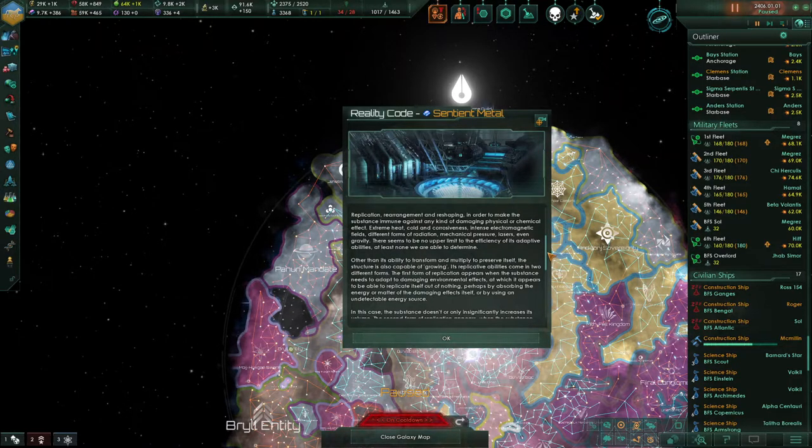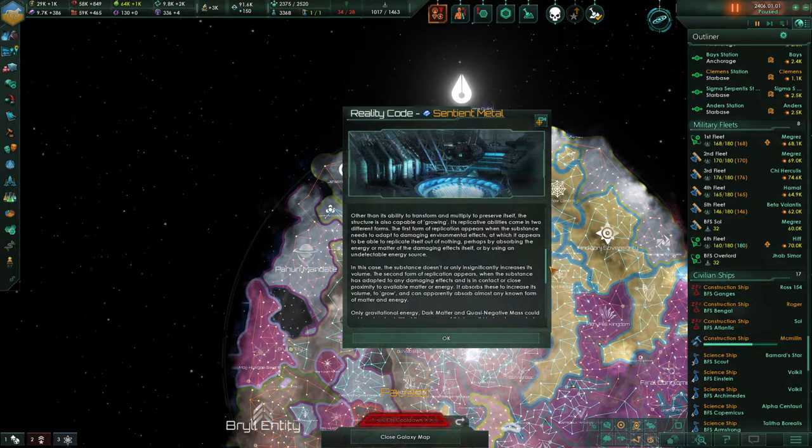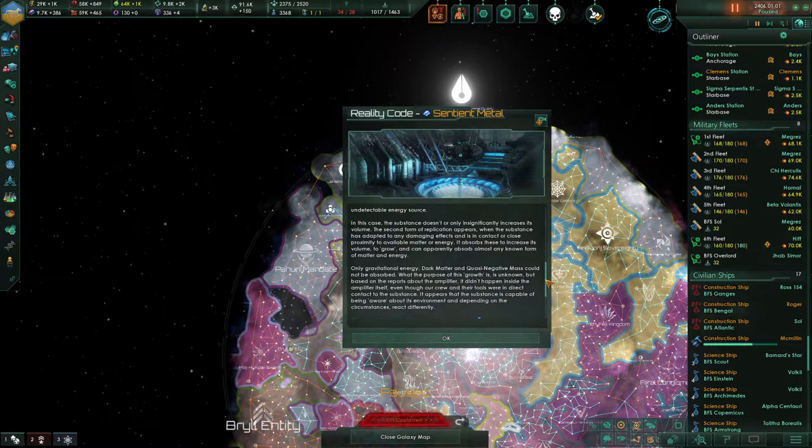Other than its ability to transform, multiply, and preserve itself, the construction is also capable of growing. Its replicative abilities come in two different forms. The first form of replication appears when the substance needs to adapt to damaging environmental effects, at which point it appears to be able to replicate itself out of nothing — perhaps by absorbing the energy or matter of the damaging effect itself, or by using an undetectable energy source. In this case, the substance doesn't, or only insignificantly, increase in size. The second form of replication appears when the substance has adapted to any damaging effects and is in contact or close proximity to available matter or energy. It absorbs these to increase its volume and can apparently absorb almost any known form of matter and energy.